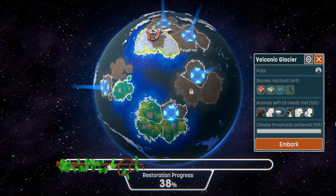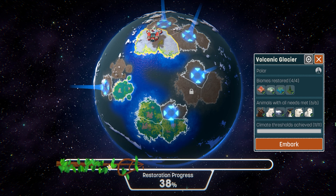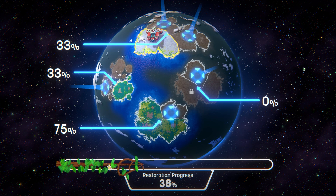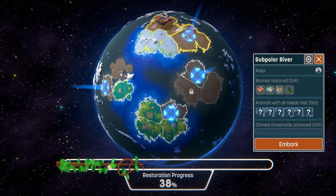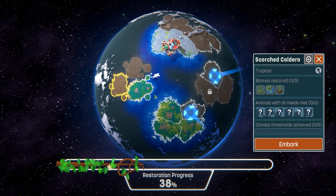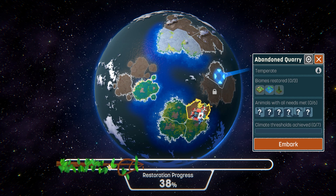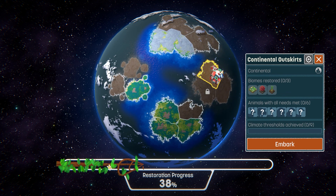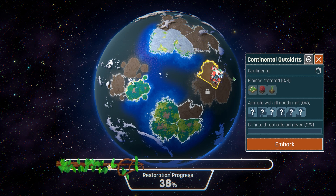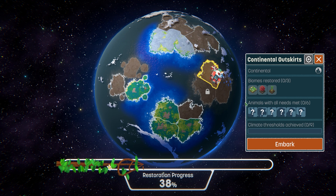We managed to get that completed successfully and we now have lots of options for where we can go next. We can go to the subpolar river, the polluted thaw, the scorched caldera, or the abandoned quarry. However, there's also Continental Outskirts here, which previously I don't think you could go to until you've completed the rest of it. So I think we're going to head to that one now, just for the sake of variety.